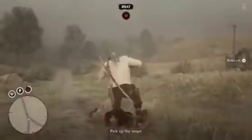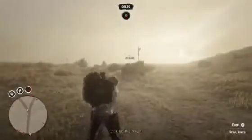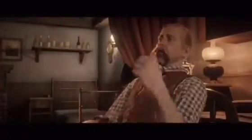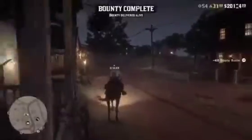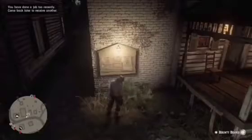Welcome back to another Red Dead Online video. This is a two-in-one video covering solo lobby glitches that are still working — you do not need a friend for either of them. The first one is good for gold, money, and XP, and the second one is good for hunting with fixed animal spawns. Like the video if you enjoy it, and hit that sub button if you're not already subscribed.